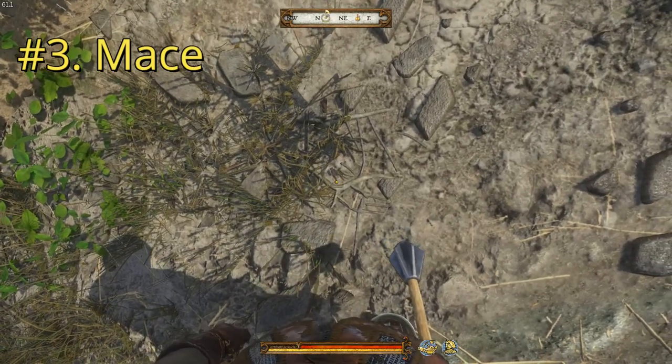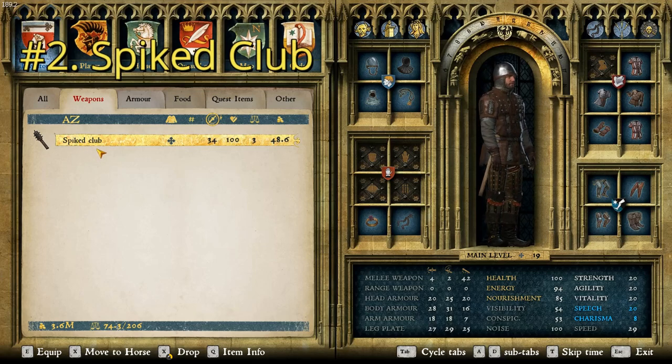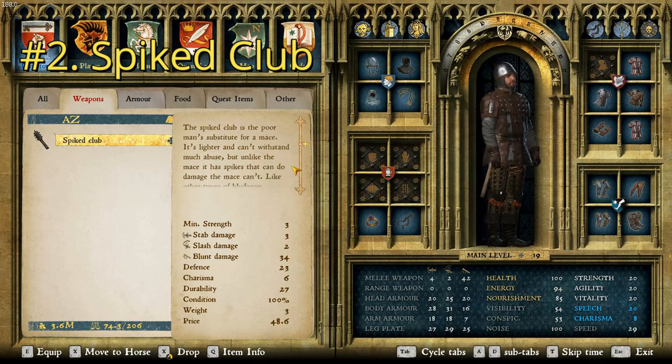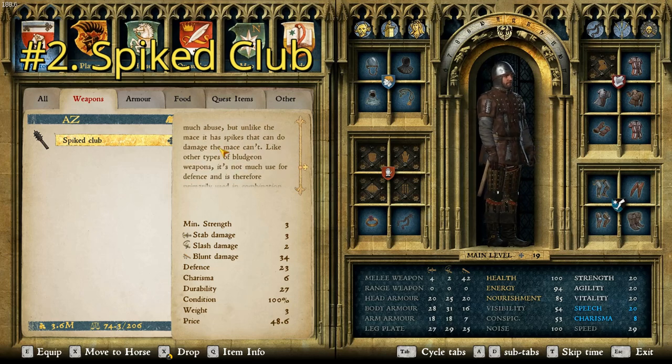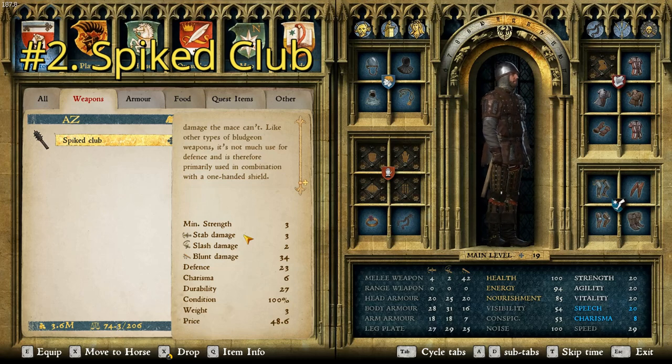Let's move on to number two, the second worst mace in the game. At number two, the runner-up for worst bludgeon, we have the Spiked Club — a funny-looking weapon. We have a damage of 34 and a price point of 48.6. It says: the spiked club is the poor man's substitute for a mace. It's lighter and can't withstand much abuse, but unlike the mace, it has spikes that can do damage the mace can't. Although being the second worst bludgeon in the game, it's actually not bad against lightly armored opponents — people in just clothing — because it does blunt damage but also has a bit of poking that can make them bleed. It has a pretty low charisma of 6 and a low durability of 27.